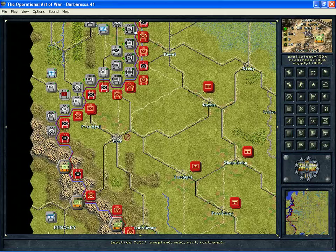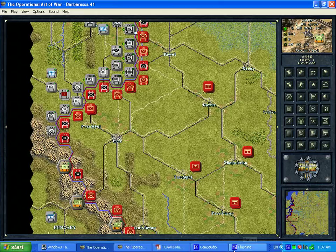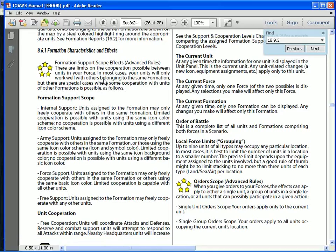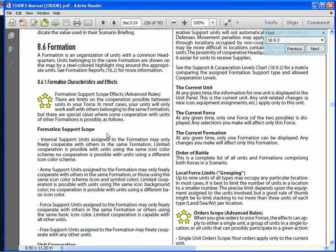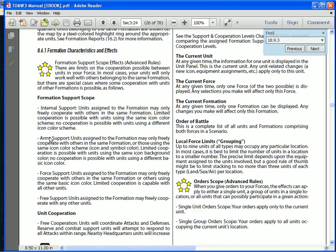If at this point you're a little bit confused or not exactly sure what we're talking about here, you might want to take a minute to look at the manual — section 8.6 for formation characteristics and effects. Because the next part I'm going to get to, if you don't have it right now, I'm only going to make it worse. So make sure you've got this idea of these four levels: internal being the worst, free being the best, with two levels in between causing a lot of subtle things going on in combat.